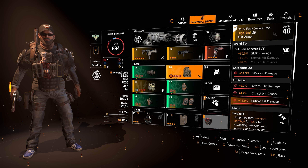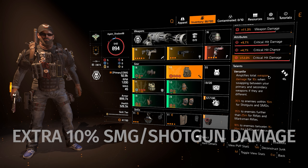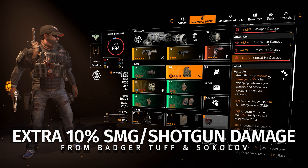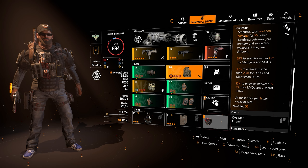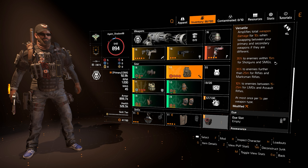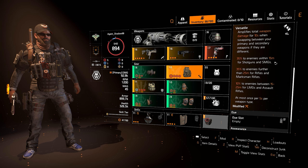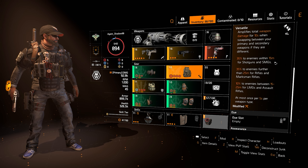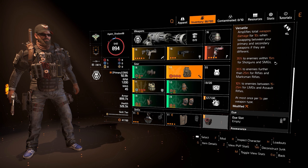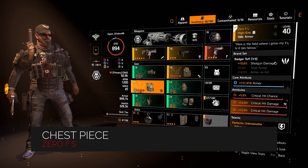One of the most important parts of this build is my Sokolov backpack. This used to be difficult to find, but with the new rainbow loot fix, just farm Sokolov and it shouldn't take long to find an all-red one. I run weapon damage, crit hit chance, and crit hit damage on it, and it gives us 10% SMG damage which pairs perfectly with the 15% SMG damage from the Hunter's Fury set. For the talent I use Versatile, which amplifies total weapon damage for 10 seconds when swapping between your primary and secondary weapons if they're different weapon types. Using a shotgun and SMG, we get an extra 35% weapon damage as long as you're within 15 meters of the enemy — which is farther than the 10 or 5 meters that Intimidate and Adrenaline Rush require.